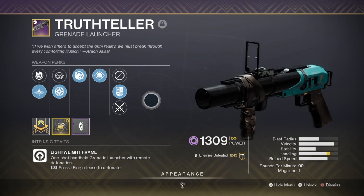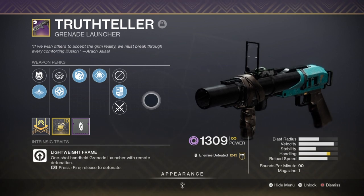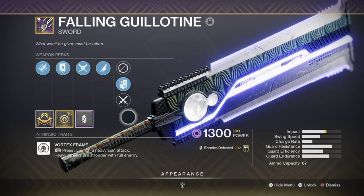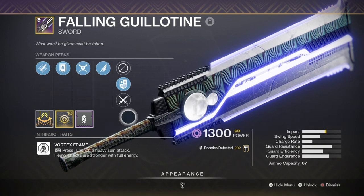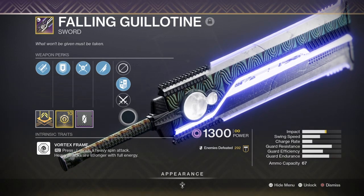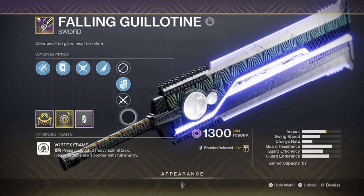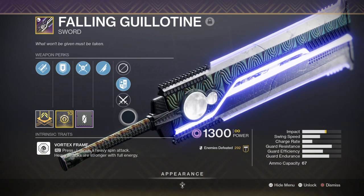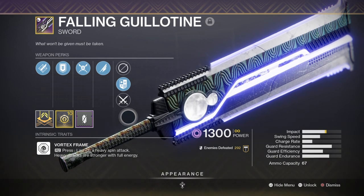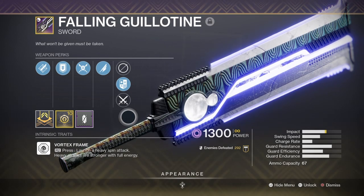With this combination, I now have three options for freeze available: my super, melee, and primary — and all of this benefits the user no matter what you choose first. For heavy, I've chosen the Fallen Guillotine sword with Energy Transfer and Whirlwind Blade, which is more of a personal preference. Since my build is close range focused, I'll face enemies that need harder hits than my primary and secondary can offer. I'll use my sword at its highest while using my freezing ability to slow enemy movements and make taking them out easier and quicker.